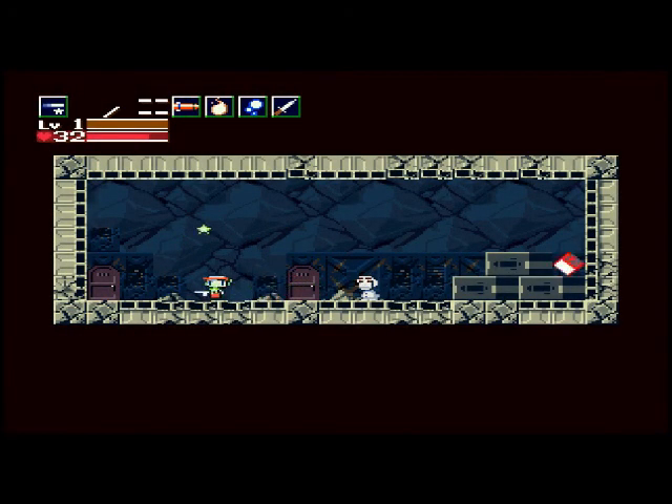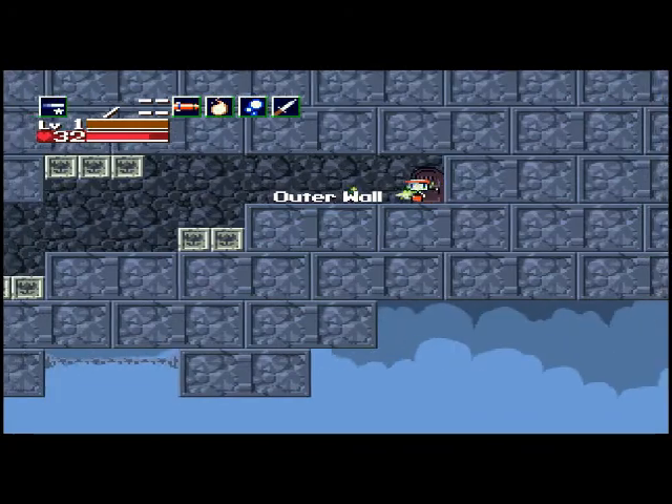Welcome back to Let's Play Cave Story. In the last episode, we climbed up the outer wall, returned Mr. Little to his home, and found out that there's a mushroom we need to find for Curly in order to restore her memory. We didn't do all those things in quite that order, but I'm just talking off the top of my head.